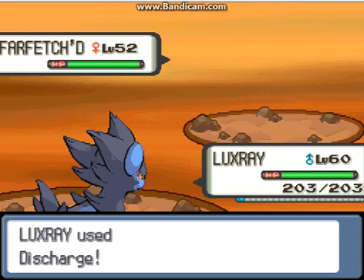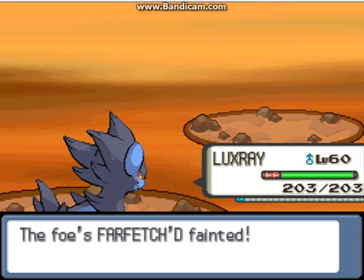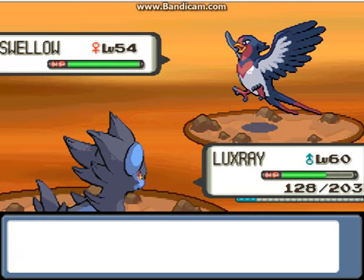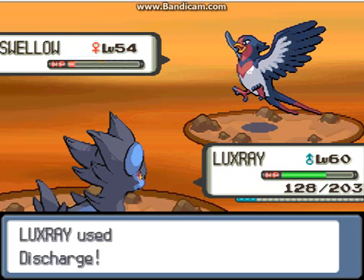Farfetch'd gets Stone Edge on its face and goes down. Now the next one is Cello, and Cello is down too.